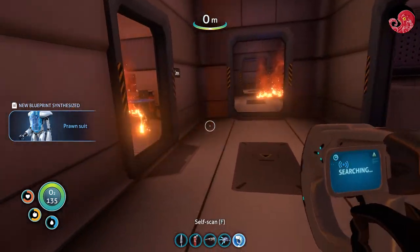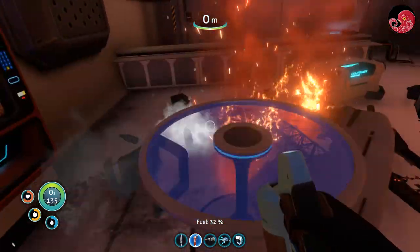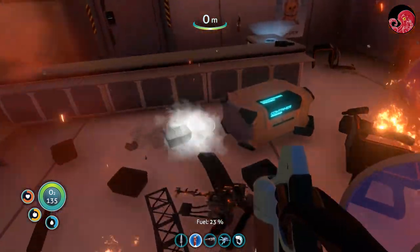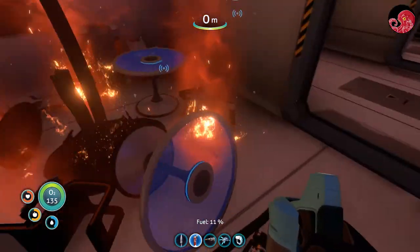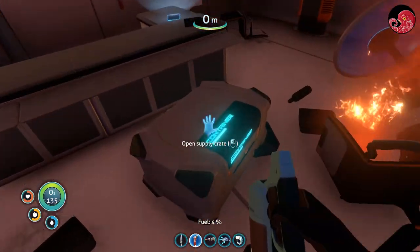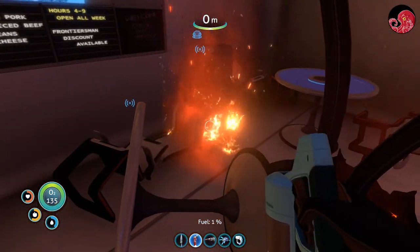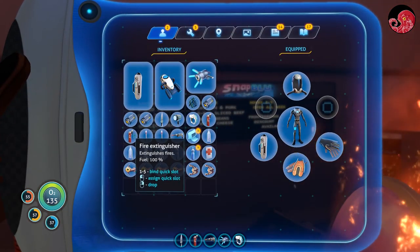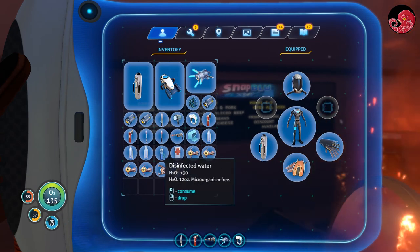It feels like... Oh, fantastic. So we got the Prawn Suit blueprint now. That would be nice, I think. Acquired. Alright, let's check this area out. How long is this thing even gonna be on fire? Some water - that's good. Okay, this thing is basically empty. There's a full one. Let's drink some water.